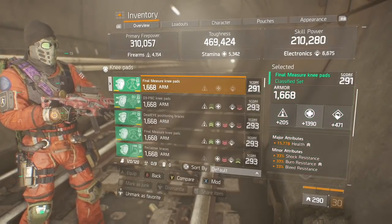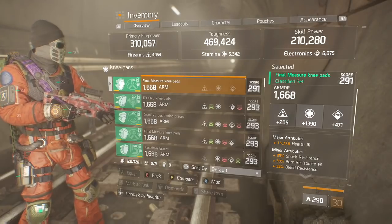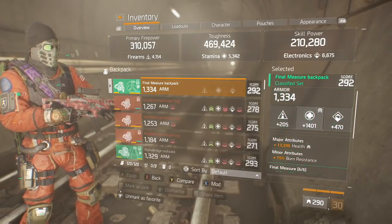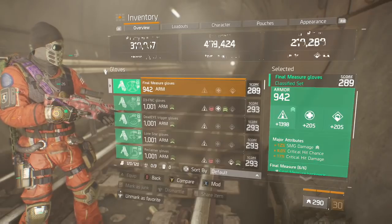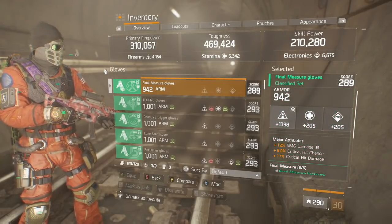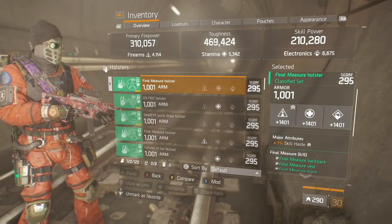Now the knee pads are rolled for stamina, health, shock, burn, and bleed resistance. That bleed could be switched to disrupt resistance if that's more your playstyle. Backpack I would roll for stamina, health, and burn resistance. And on the gloves we've got rolled for firearms, SMG damage, critical hit chance, and critical hit damage. And on the holster we have skill haste.